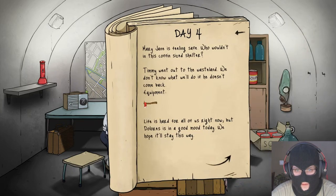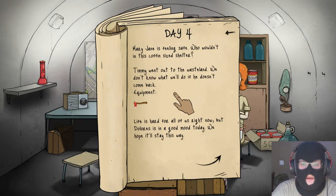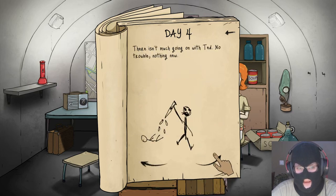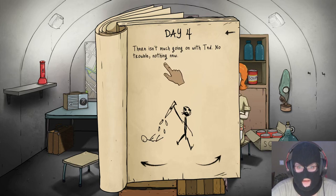Enough sitting around — it's time to visit the surface and look for some additional supplies. Maybe someone is still alive. I think Timmy would be the best one to go. We can only give him the axe. Let's just hope the best. Day 4 — somebody knocked on the door. Mary Jane is feeling safe. Timmy went out on the expedition — we didn't know what we'd do if he doesn't come back. Equipment: axe.